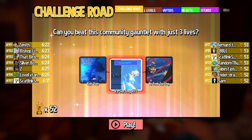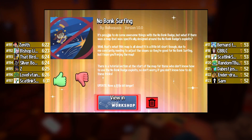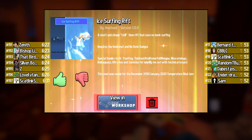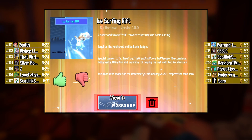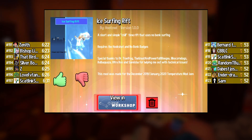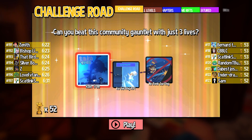Other than Rain Tree, we've got two No-Bonk Surfing levels: the Ice Surfing Rift, and a level that I actually started playing to find out about this feature, No-Bonk Surfing. The description says there's a tutorial section at the start of that map for those who don't know how to use it, but that level is actually more difficult than the Ice Surfing Rift. So I'm going to cover these in reverse order. By Hoot Owl — a short and simple chill time rift that uses No-Bonk Surfing, requires the hookshot and No-Bonk badges. Special thanks to Dr Tree Frog, the great and powerful Ouija, I Like Corn Dogs, Bulba Quaza who made No-Bonk Surfing, Ultra Boo, and Sammy Sha for helping out with technical issues. The mod was made for the December 2019 and January 2020 temperature mod jam.